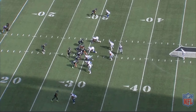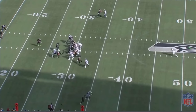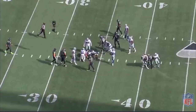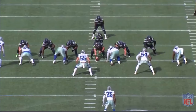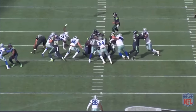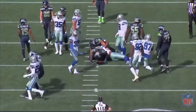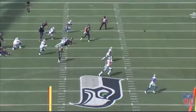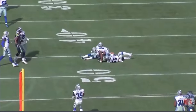Can he disengage? Can he tackle upfield? Those are things we had reservations about coming out of college. But we're watching him disengage, explode, and make tackles. That is what we want to see, especially from a linebacker that's six foot five, 257 pounds. Watch him track upfield — number 32 is his responsibility, but he's still able to track upfield and help out with the tackle.